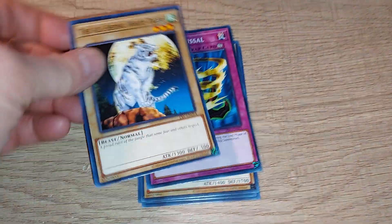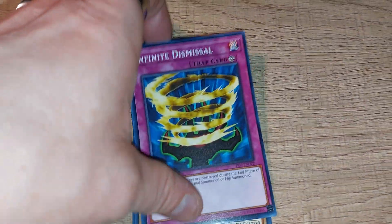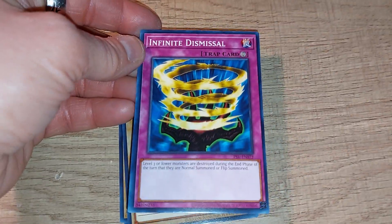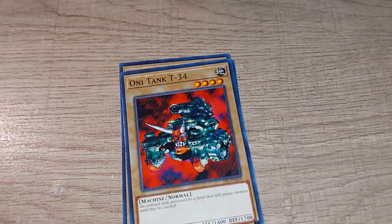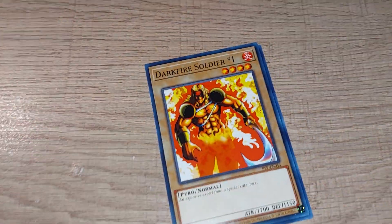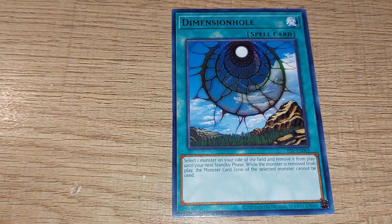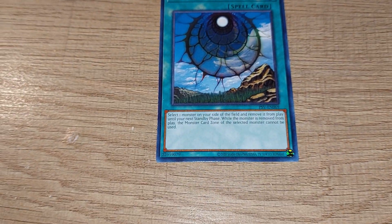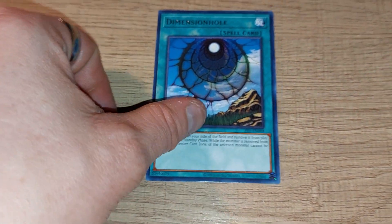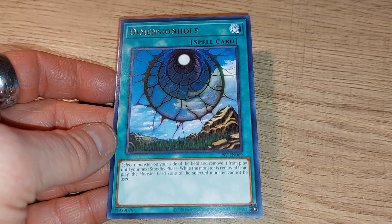It's certainly getting multiples, duplicates of some of them. But that's to be expected, unfortunately, in the booster packs. And last but not least, just another standard rare unfortunately — Dimensional Hole, which can be useful in a few circumstances.